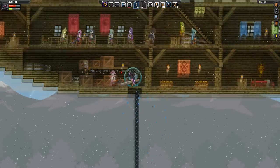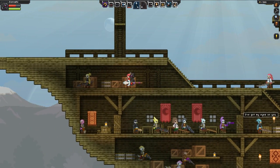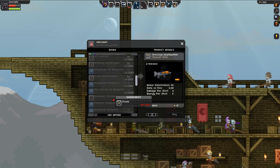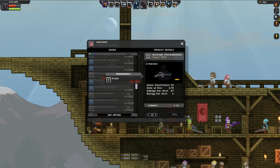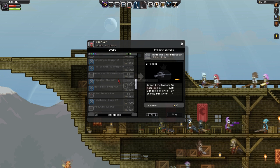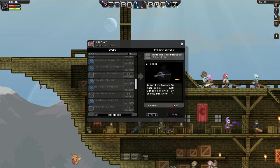Once you find the anchor, climb up onto the ship. The vendor will be on the top left selling level 30 guns. Make sure to look for the correct stats. I personally would suggest a sniper rifle with low energy costs and high damage — a good example is a storm assassin with 4 energy per shot and 57 damage.